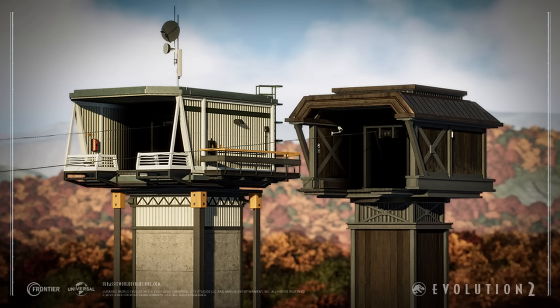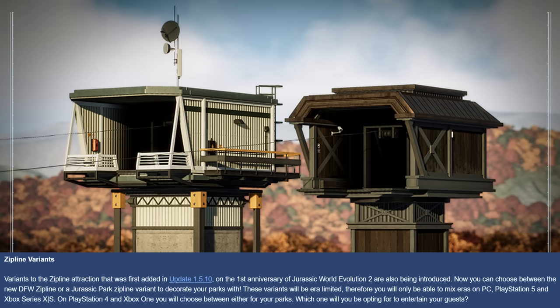We have glimpses of new zip lines — it's confirmed there are two more added to the game. The one on the left is the DFW version and the one on the right is the Jurassic Park version, which I really like the look of. There's a lot of work involved — it's a whole new model essentially. They've got a different winch, a more classic Jurassic Park style Dennis Nedry winch, darker panelled wood, and a bit more angle on the Jurassic Park version. You can choose between the new DFW zipline or Jurassic Park zipline to decorate your parks. On modern consoles and PC you'll be able to mix eras; on PS4 and Xbox you choose between either.